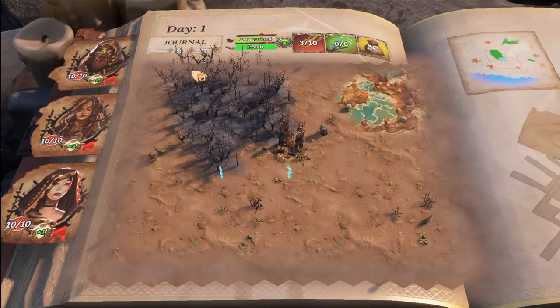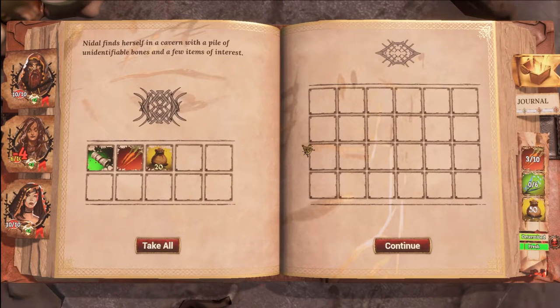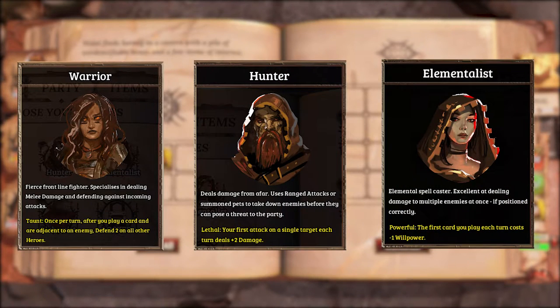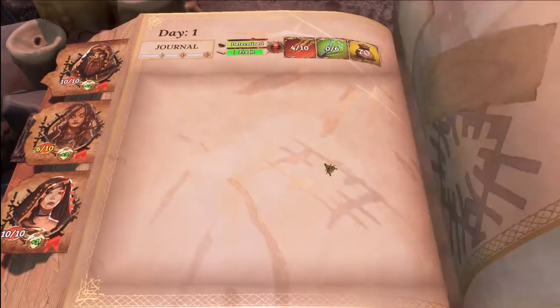I remember when I first started playing Slay the Spire, I was wondering what a game would look like if it was a card battler combined with RPG and storytelling elements, and voila — I saw this game and I was excited to try it out. You start off as a party of three: a warrior, a hunter, and an elementalist, but you have access to more characters as you complete the objectives required to unlock them, and you travel the world with a main objective, which is to find Naya and return with news of her fate.